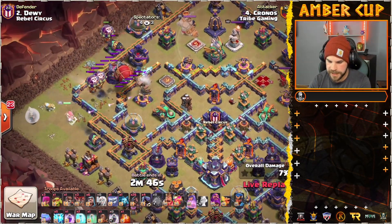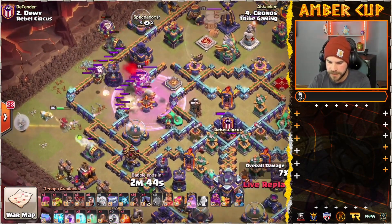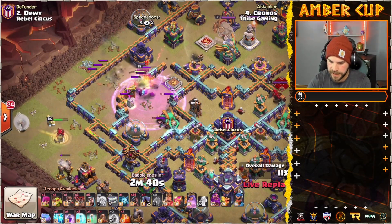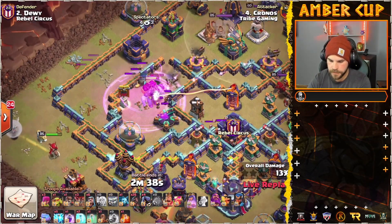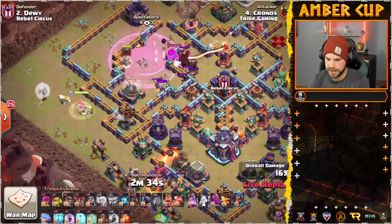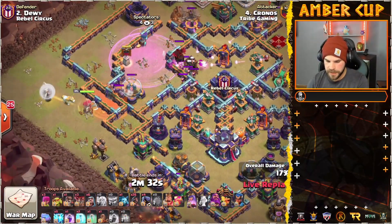Looks like a Yeti Bomb for the Scattershot and the enemy RC. Down goes the Expo. Down goes the RC. Can they get the Scatter? They will indeed. CC's lured out. Headhunters headed to the Queen.